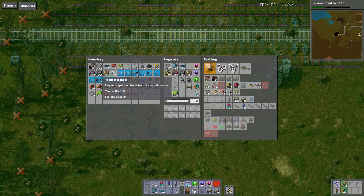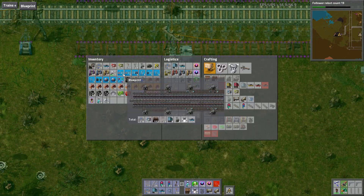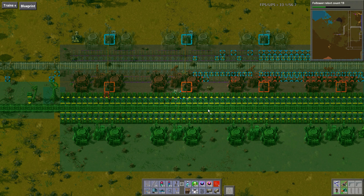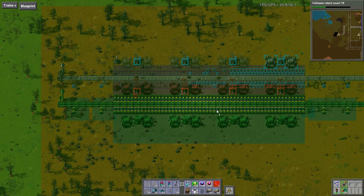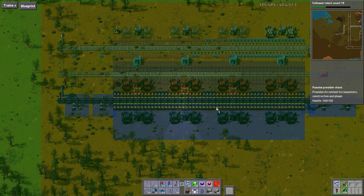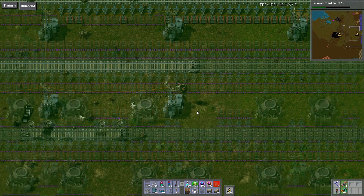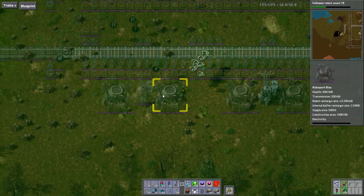Now what I'm going to do is put... We don't have requester chests here. Where did that track thing go? There we go. And then we're going to have another thing, just like that. This is about the right spacing — so we'll have the products coming in on the edges.